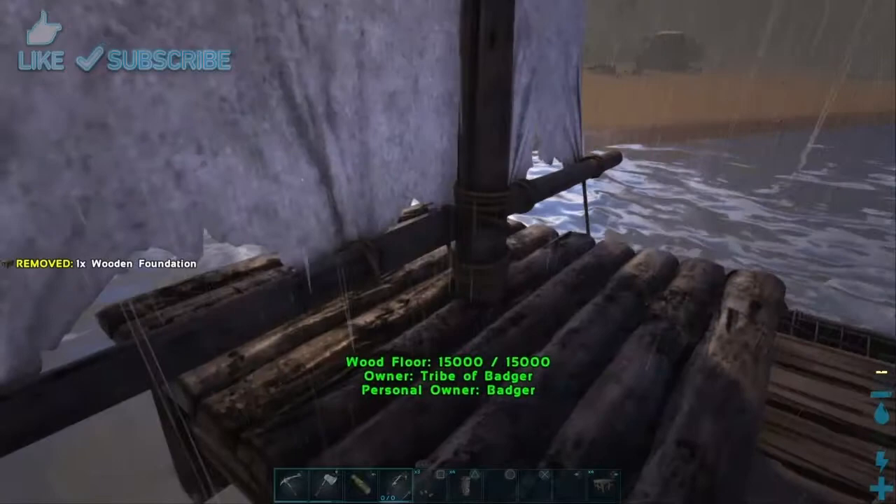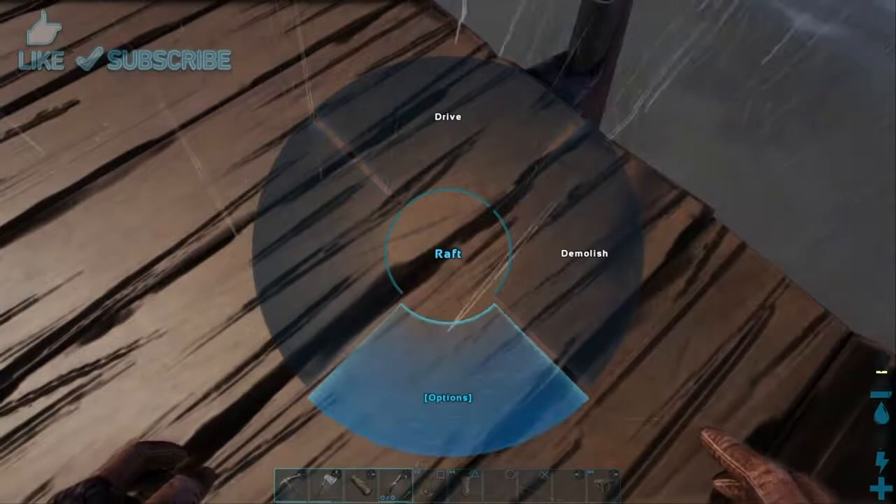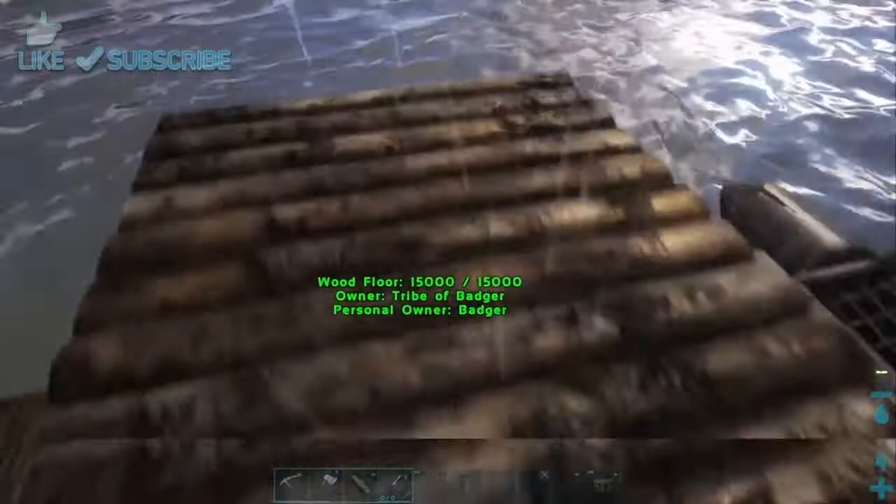Go back here to our little raft. We are going to select hide sail, so we don't have to deal with that anymore. Then to sink foundations, just simply look down at the foundation and add your pillar.